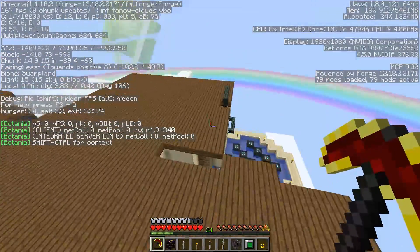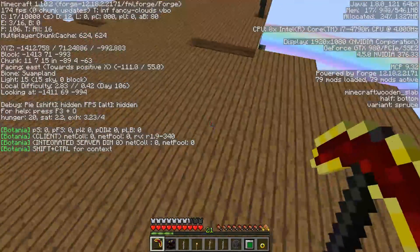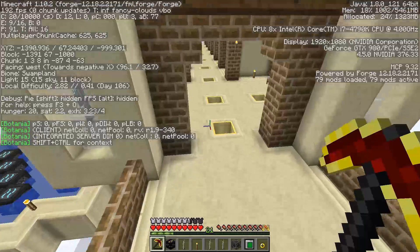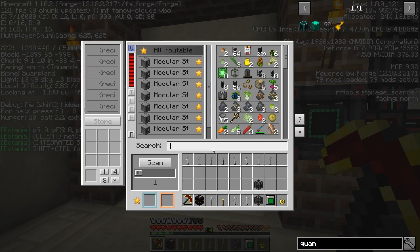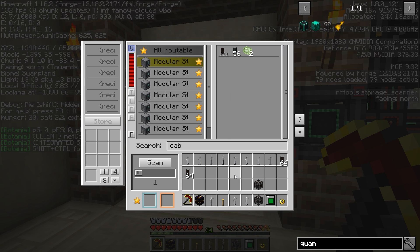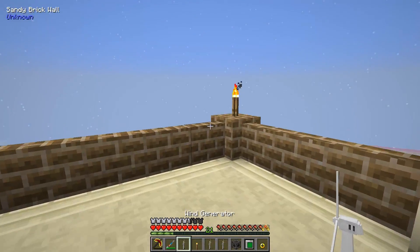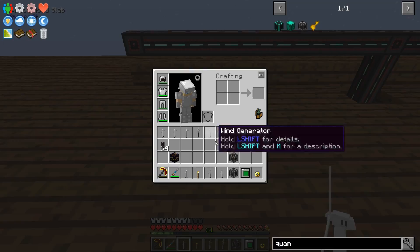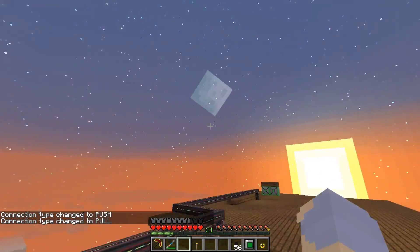We might as well bring these windmills up too while we're at it. I may actually want to make one more quantum entangloporter, or maybe I'll just connect these lines — that wouldn't be a disaster. We need cables. I'm kind of thinking I'm just going to connect the lines that we do have. That's probably easier — let me get this all taken care of and I'll come back to you in just a minute.